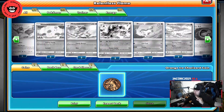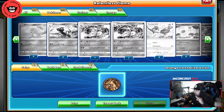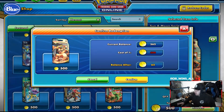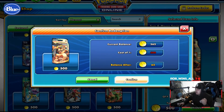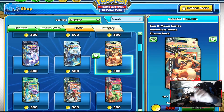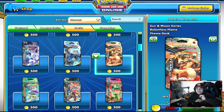Yep. This Charizard card is crazy. Ponyta, Rapidash, Nidoqueen — yep, Nidoqueen. So this is the deck that we're gonna go ahead and buy. We're gonna go ahead and redeem this deck. There we go. So we're gonna be trying out the Charizard Sun and Moon Series Relentless Flame theme deck.